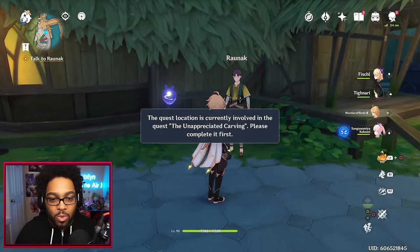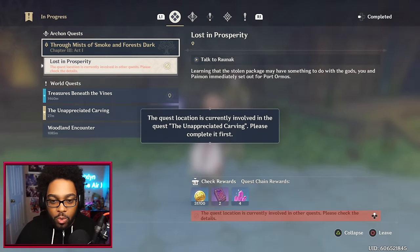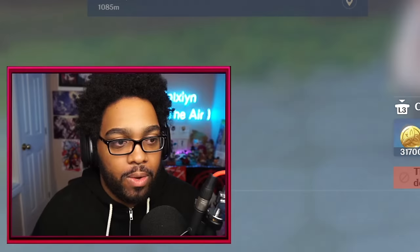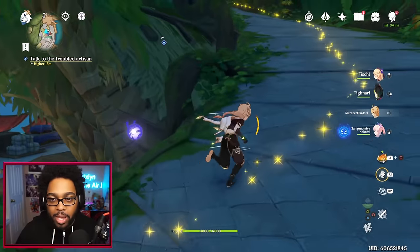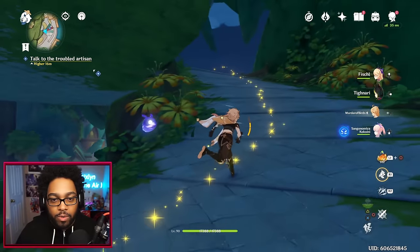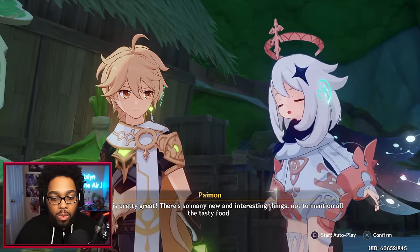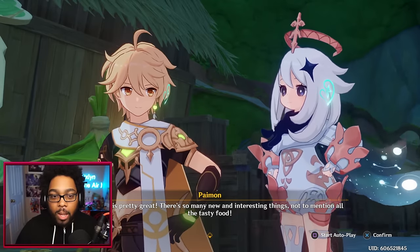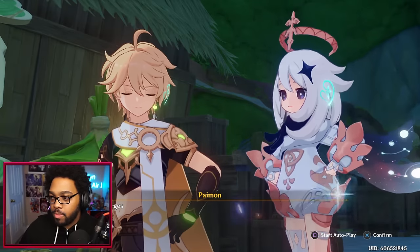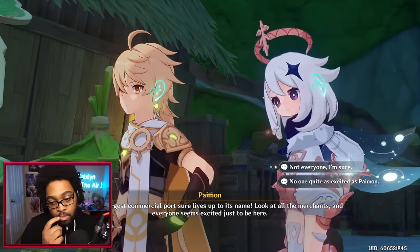The quest location is currently involved with another quest — 'Unappreciated Carving.' I just have to start the event; I don't have to do the whole thing. I'm so surprised they haven't found a way to override that. Port Ormos is pretty great — there are so many new and interesting things, not to mention all the tasty food. So this is the Collei event that I just have to start, then I can go back to the other one. 'Sumeru's largest commercial point sure lives up to its name — look at all the merchants, and everyone seems excited just to be here!'